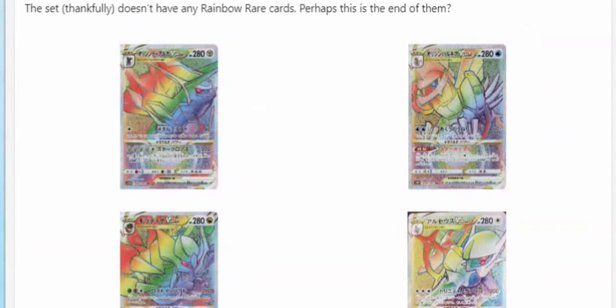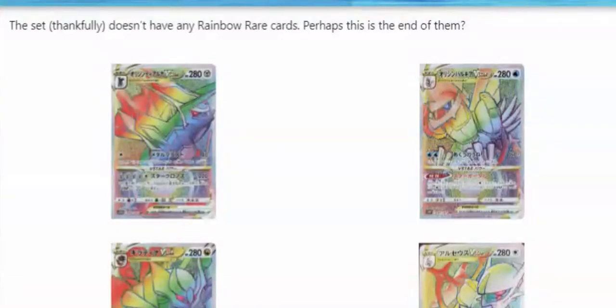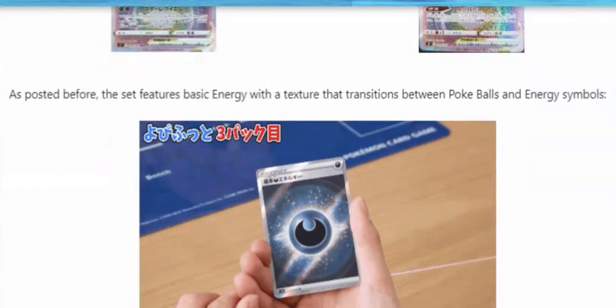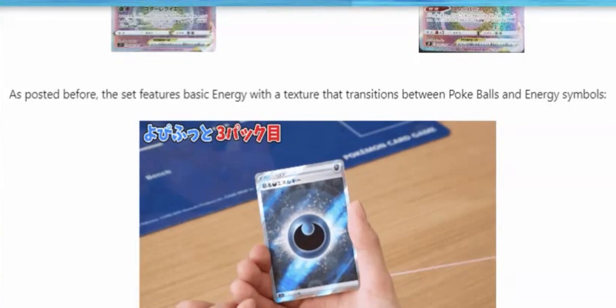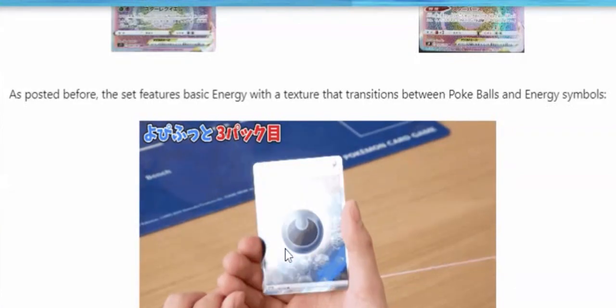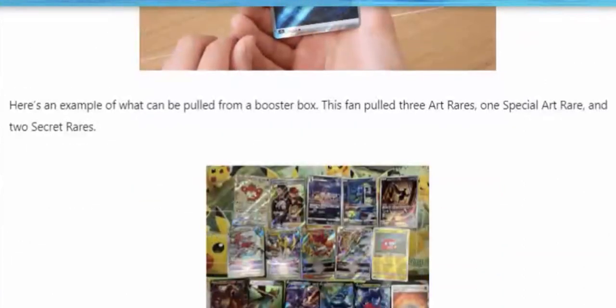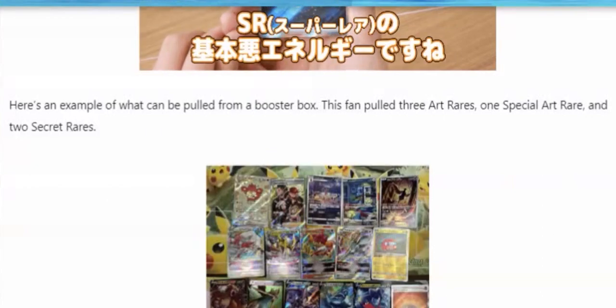There will be no rainbow rare cards in V-Star Universe, meaning we probably won't be getting any in Crown Zenith. That may be good news for some and bad news for others. We will be having a new energy texture here as well in V-Star Universe. I'm not sure if we're going to be getting this in Crown Zenith — maybe. But it's pretty beautiful. We can see kind of a new reverse holo pattern. These are pulls from a booster box for anyone interested.